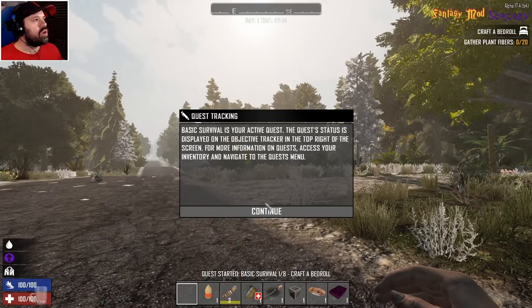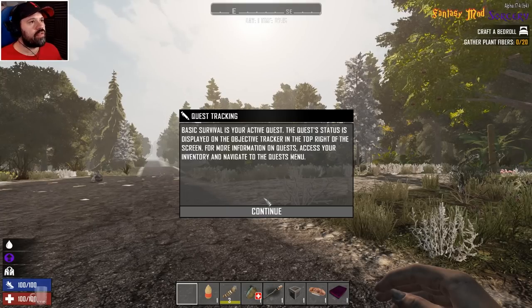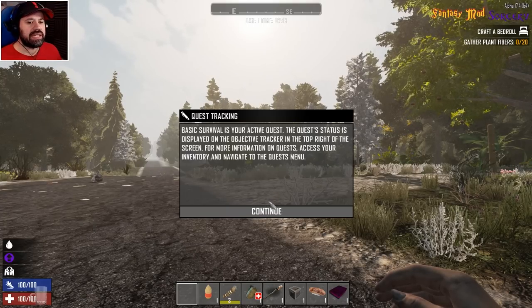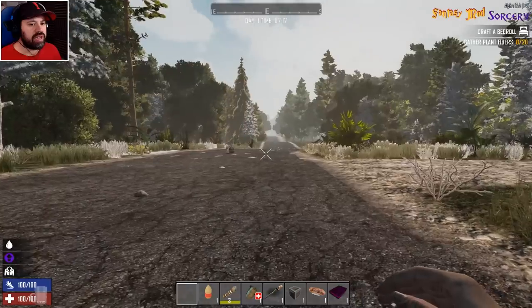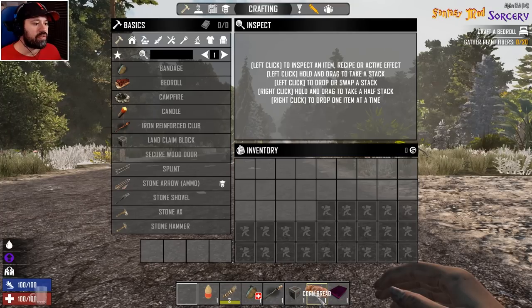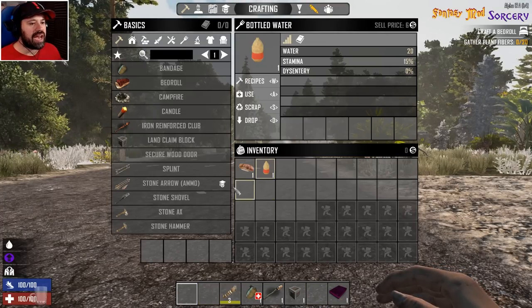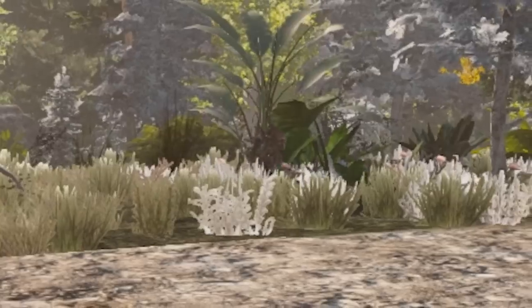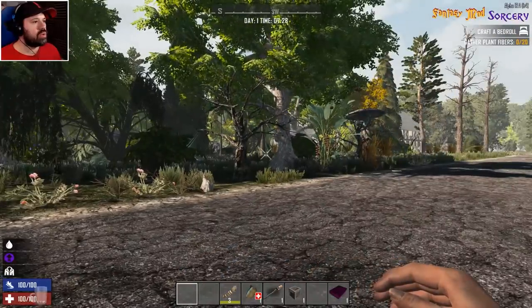It says 'Fantasy Mod Sorcery: Craft a bread roll' — okay, of course we're gonna do that. We have day one, it's 07:00, and we have some icons on the bottom. I'm not really sure what they are, probably your standard items. We have some food — cornbread — and we have a stone knife. Very good.